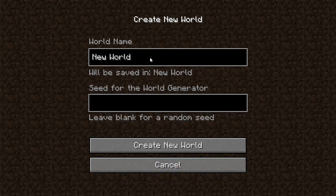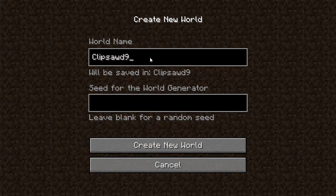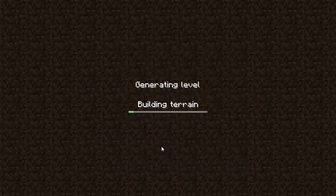Let's create a new world and we will call it Clipzod97 LP World. For a seed, we're just going to leave it blank and let it create a random new world for us to see what we get. Building the terrain, generating the level.